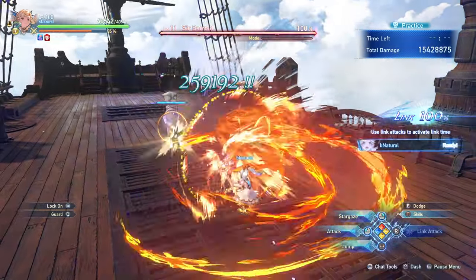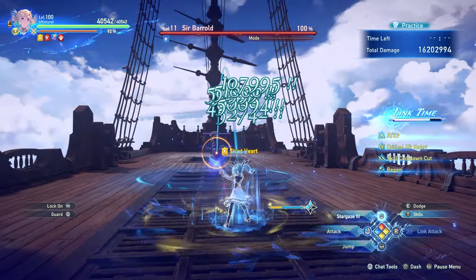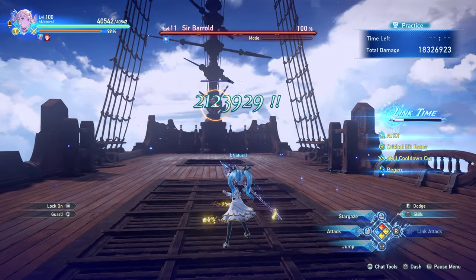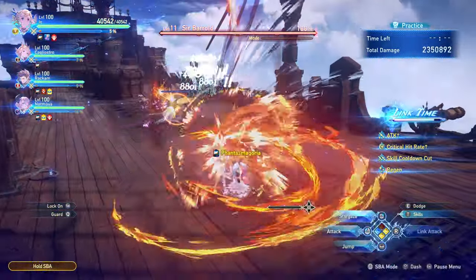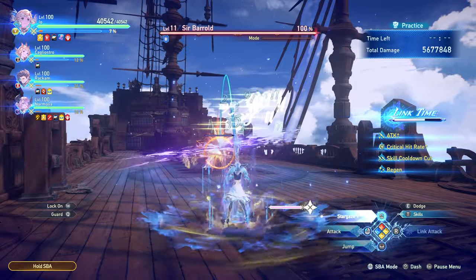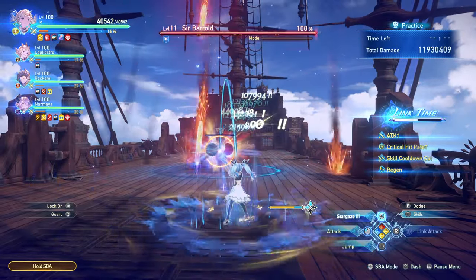EO's Link Attack is a very quick ranged laser beam that additionally grants a Mystic Vortex stack, allowing you to immediately go into a quick-cast. During Link Time, you're granted max stacks of your Mystic Vortex at all times, along with the standard buffs, so you should be looking to quick-cast as many Stargazes as possible, which generally ends up becoming Fire or Freeze into Stargaze over and over.